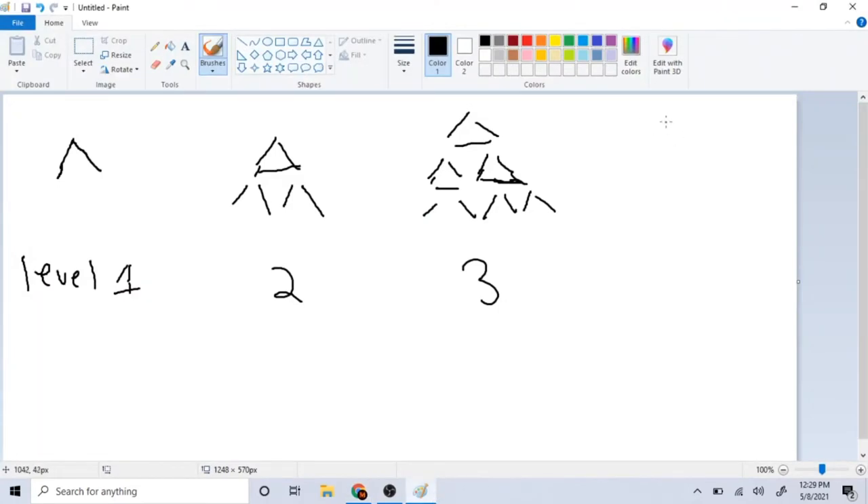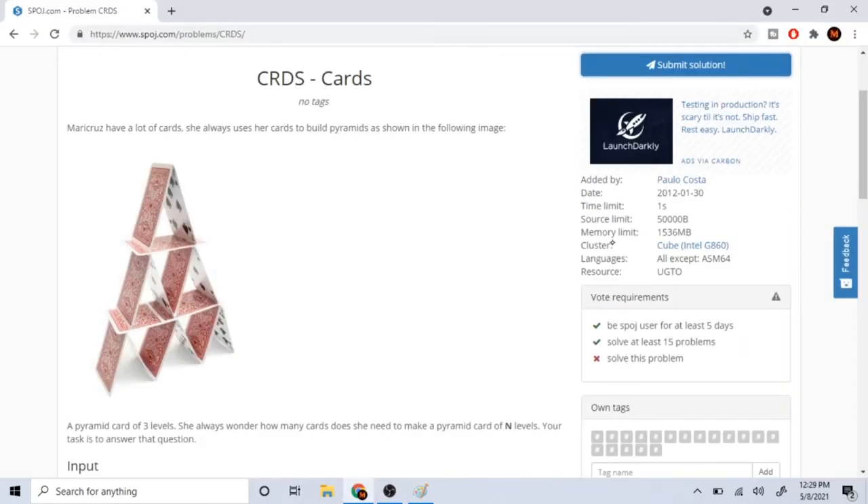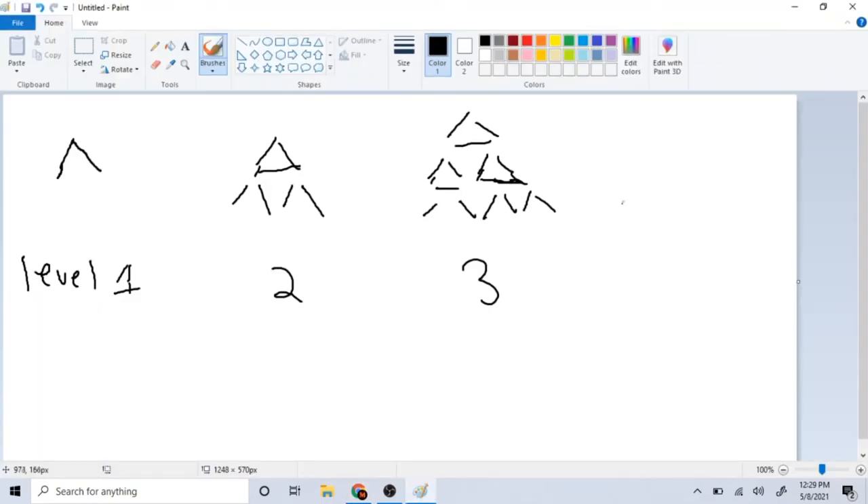Now let's look at level four. Starting from the bottom, we draw the cards out. It takes a lot of effort to draw these correctly. Counting all the cards: one through twenty-six — so level four takes 26 cards.